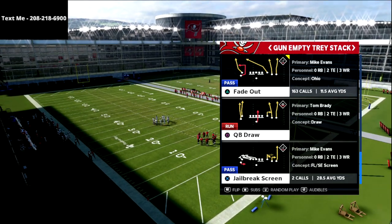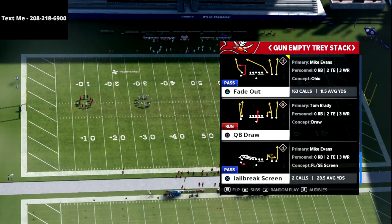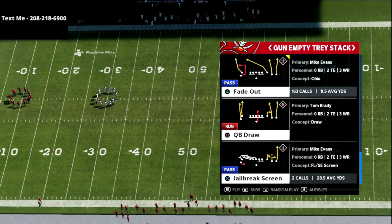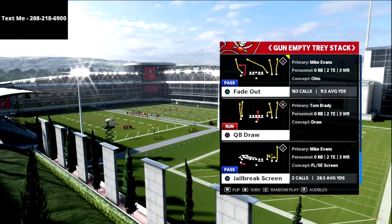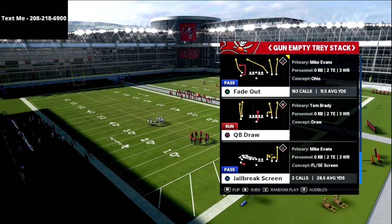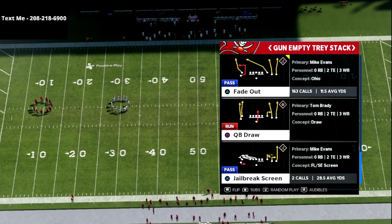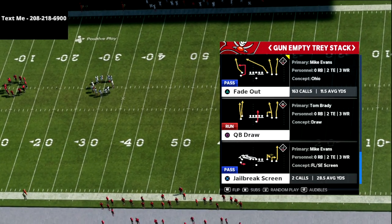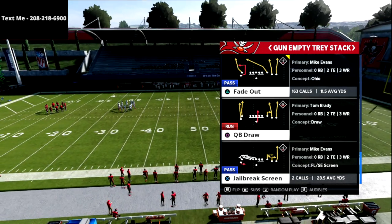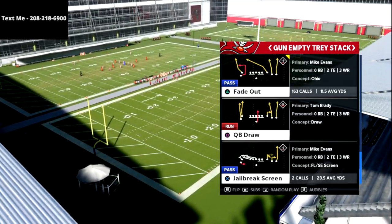Before we dive too deep into this video, if you want to get my full Gum Empty Trace deck mini scheme, I am updating it in our True Fan membership today with all the up-to-date concepts. If you want the most up-to-date version of that five-wide mini scheme, I'd encourage you to join the True Fan membership. It's a great resource for Madden 22 — we're going to have our first Madden 22 videos in about nine days. It's five bucks a month, you get 12 additional videos for offense and defense, and we also break down pro players every single week. You can cancel whenever you want, so there's no long-term commitment. There's a link in the description.